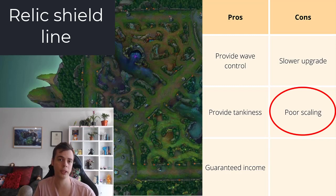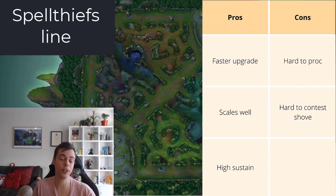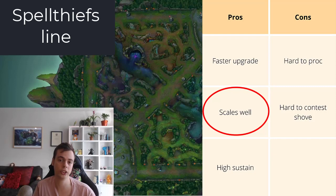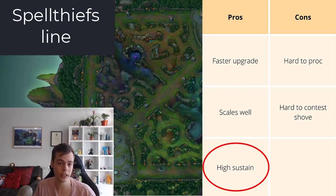For tanky champions and engagers, Relic Shield is great. Now let's talk about the Spell Thieves line. The pros are faster upgrades — if you proc them regularly, you'll achieve much faster quest completion, almost three minutes if proced perfectly. It scales better on champions that want more utility and are not tanks or engagers. It also has more sustain: the Spell Thieves and Spectral Sickle can potentially keep your ADC or yourself topped up, which could be good versus poke or versus all-in lanes where the all-in is happening on your ADC.